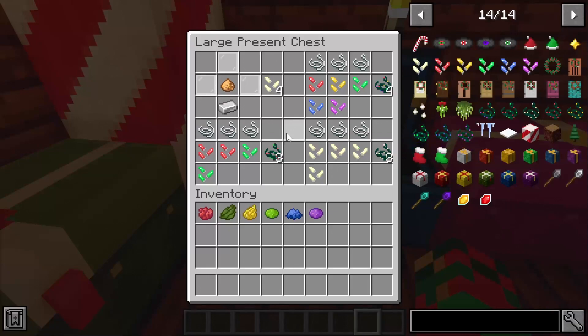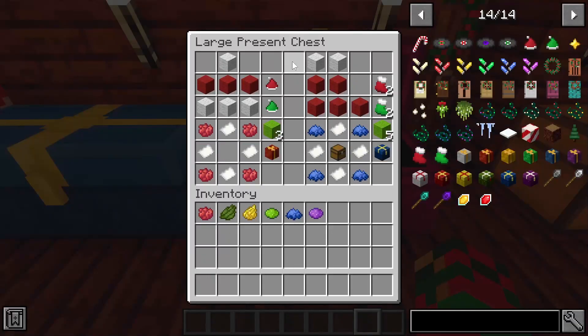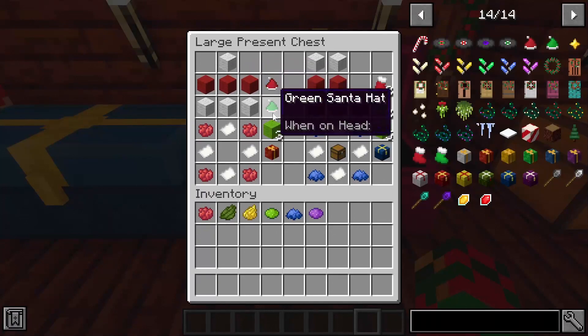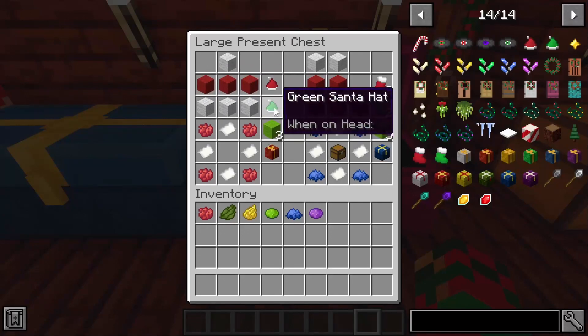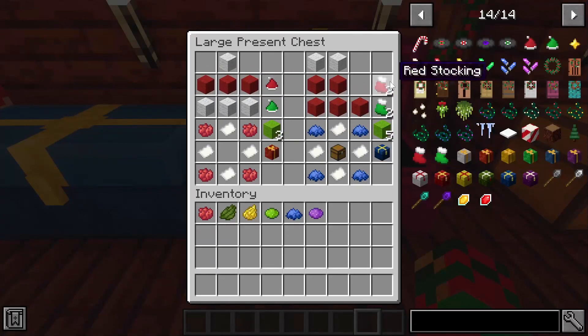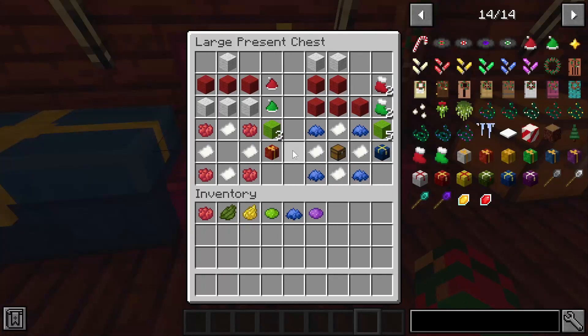Now for the last few crafting recipes. First is a Santa hat: four white wool and three red wool. There's also a green Santa hat using lime wool instead of red. The same logic applies to stockings — five wool (red or lime) and two white wool for both, getting you two stockings whether red or green.